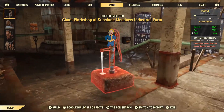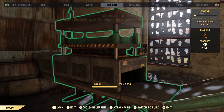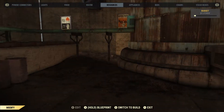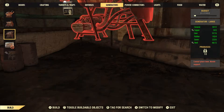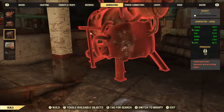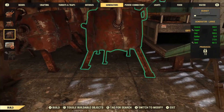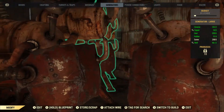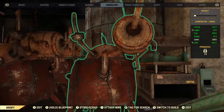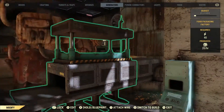Now that I've done that, I can go into the build menu and start hooking up stuff. You can see that this is the food packaging factory right here — requires 40 power, produces 20 food an hour. So let's get going with some generators. I usually just put down these big ones. You only need to put down three even though it needs 40, and I'll show you in a second. This little box actually generates 10 power, so all you gotta do is hook it up to that and it'll start going.